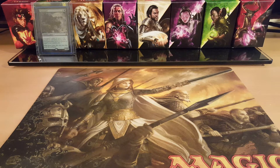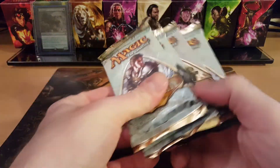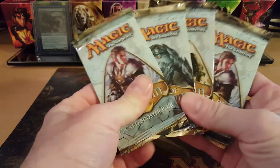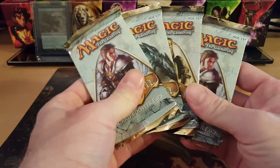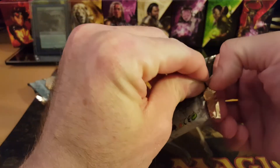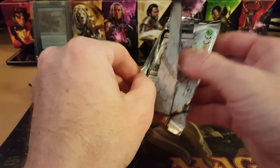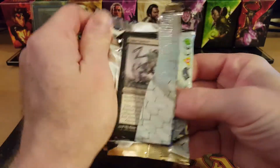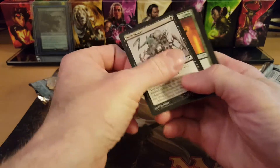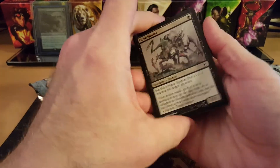Hey, what's up guys, it's Durf. Hope you're ready for an after-school snack because we're going to be having a Scars of Mirrodin snack pack. That's right, guys — we got four packs of Scars of Mirrodin. The last one I did didn't hit anything too sweet, but hopefully we'll change that here. Hoping for a Mox Opal — that thing's sitting around 60 bucks right now.